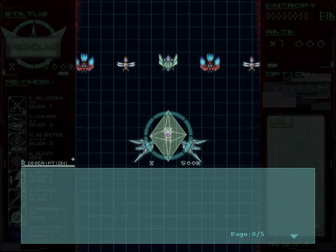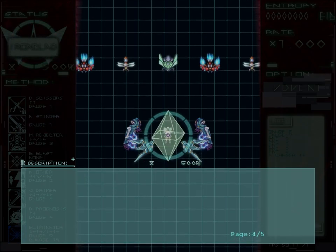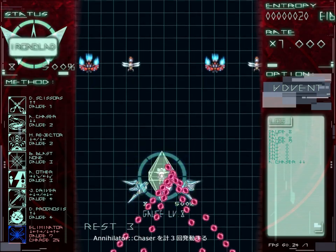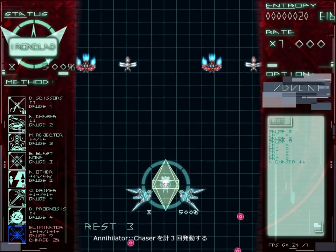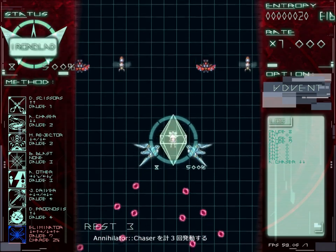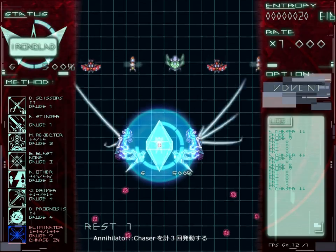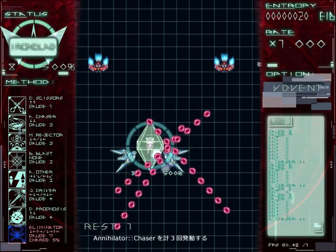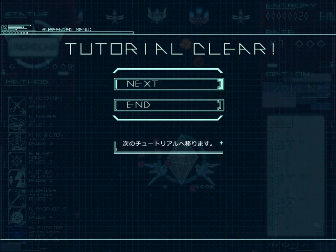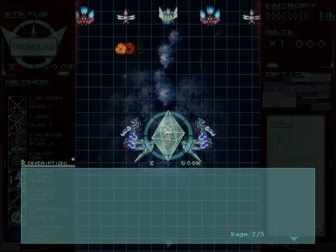These are all fighting game input kind of things. You've got to be really fast on the controls in later stages. For Dread Scissors and A-Chaser, if you tap shot twice or maybe even three times, it uses more gauge but fires an even more impressive attack — like a multi-stage homing shot. If the move is highlighted blue on the left, you've got enough charge to use it.